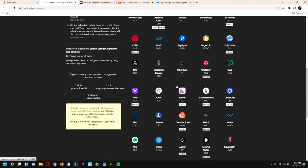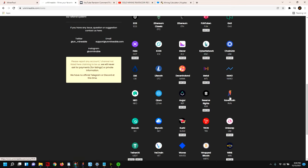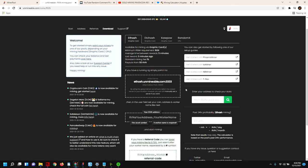We want Ravencoin, so we scroll down, look for it, and click Ravencoin RVN. It will have you download a few different miners depending on what kind of card you have. For Nvidia, I recommend T-rex; for AMD cards, NB Miner. Phoenix Miner I would not recommend. Lolminer can work for either Nvidia or AMD. For the sake of testing, we're going to use T-rex.